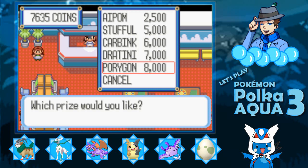Porygon you can sort of find in the wild, especially post-game, but they're kind of rare, so if you want to get one early game, this would be the way to do it — you're just going to need a lot of coins. Gratini is not too uncommon in the wild in the post-game or even late-game, but there is a reason why you might want to go after that from here, which I'll talk about later on.